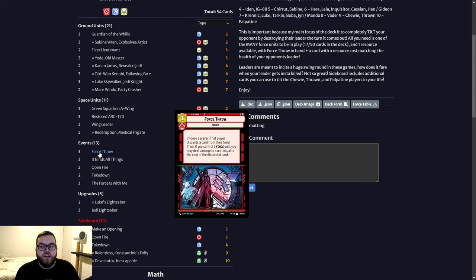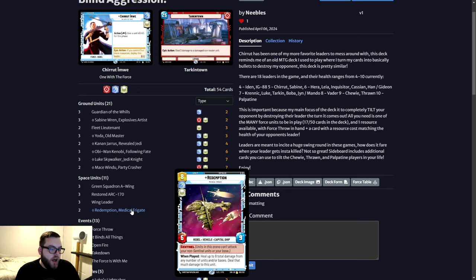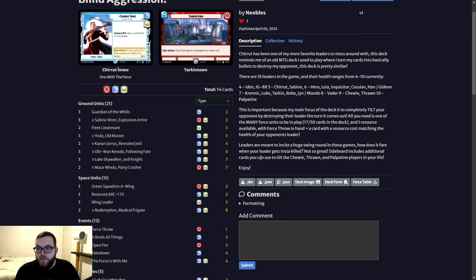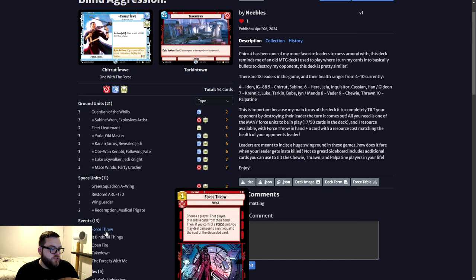This deck basically revolves around Force Throw — it's one of the key components. You also have to have a card with a resource cost matching the health of your opponent's leader. Say your opponent is playing Vader — you need a Redemption in hand because it costs eight resources to play. Maybe they're playing the Inquisitor — keep an Obi-Wan Kenobi in hand until the turn they flip their leader. What you do is Force Throw, then discard the card in your hand, because with Force Throw you can choose a player, that player discards a card, and you deal damage to a unit equal to the cost of the discarded card.